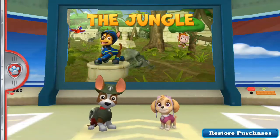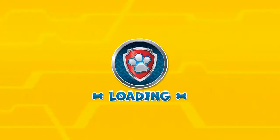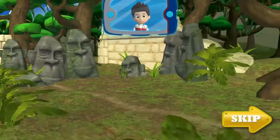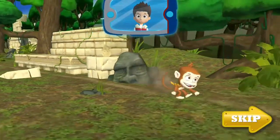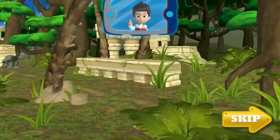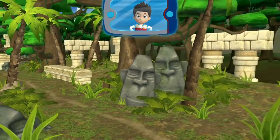Oh yeah! Welcome to the wild side, Amigo! There are precious relics deep in the jungle that need to be airlifted to the museum for safe keeping! Mandy has run away with the ancient monkey necklace! We need to get it back! Tracker and Skye, you're the perfect pups for this mission! No job is too big, no pup is too small!